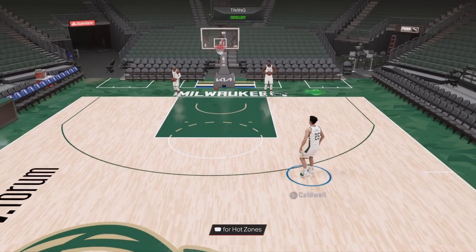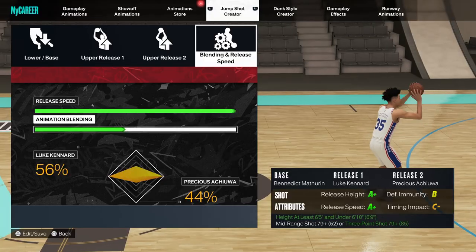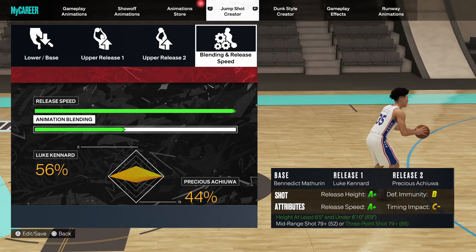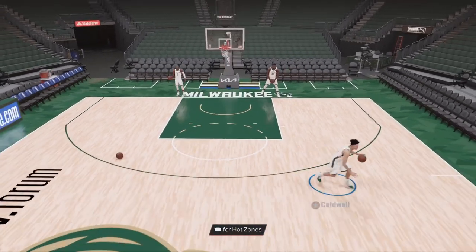So now for our second of three swing jump shots, this is going to be Base Benedicta Mathurin with 56% Luke Kennard and 44% Precious Achiuwa. This jump shot only requires a 79 three-point rating, which is much lower than the previous jump shot.